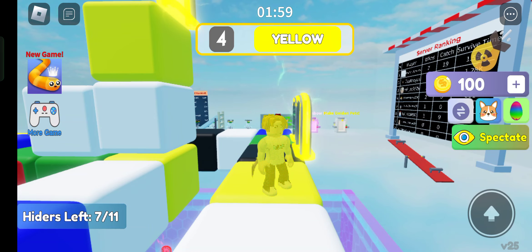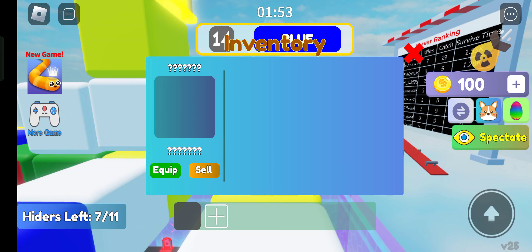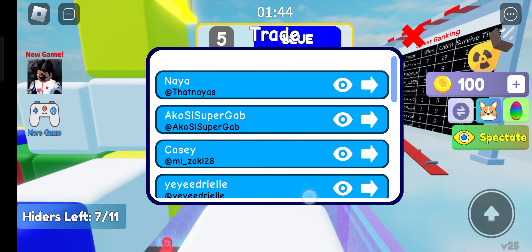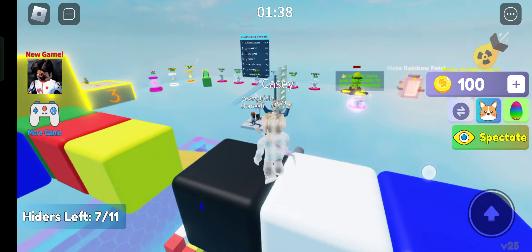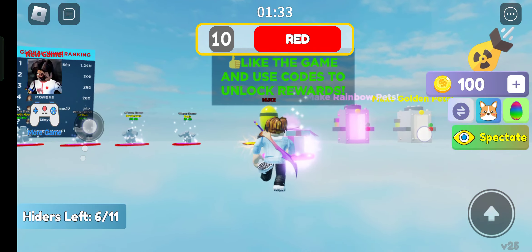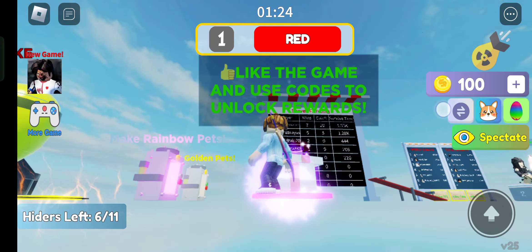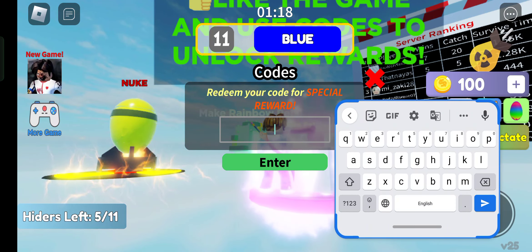Let me check where the code section is. I think I should go here — no, this is my pet. Let me check my inventory. There is no code section here. Let me see if there's any place... yes, look at this! We have to go here — this is the place. Come and stand here and you can... oh, what is happening? I'm not seeing an option like the game used to unlock.